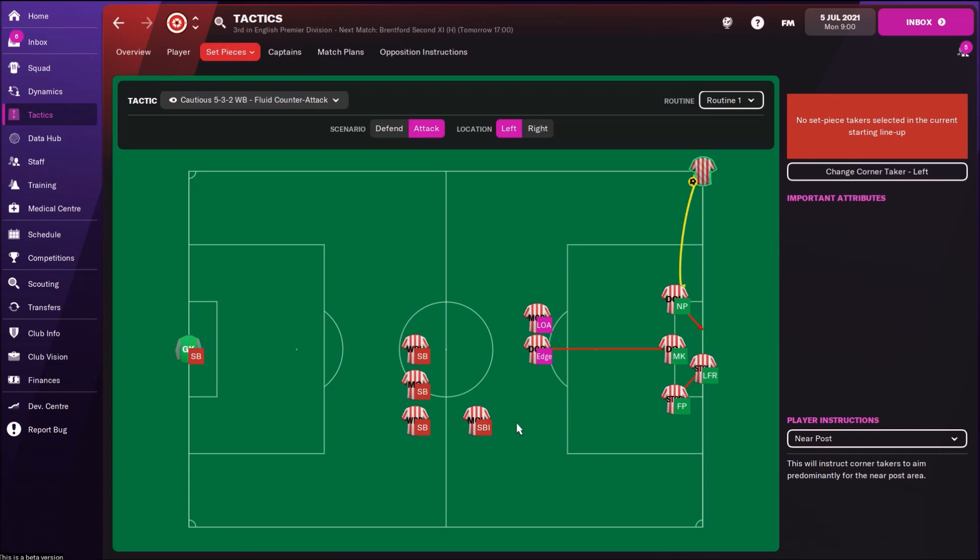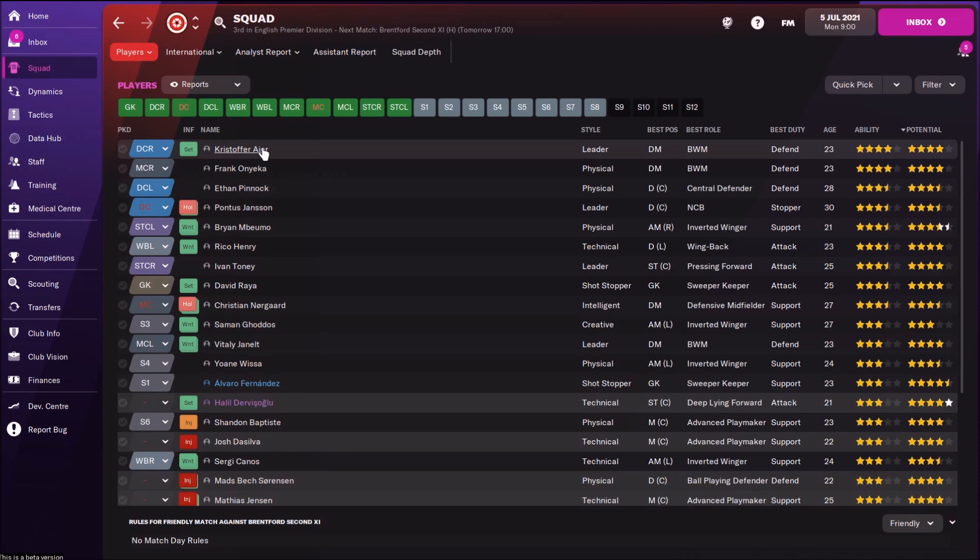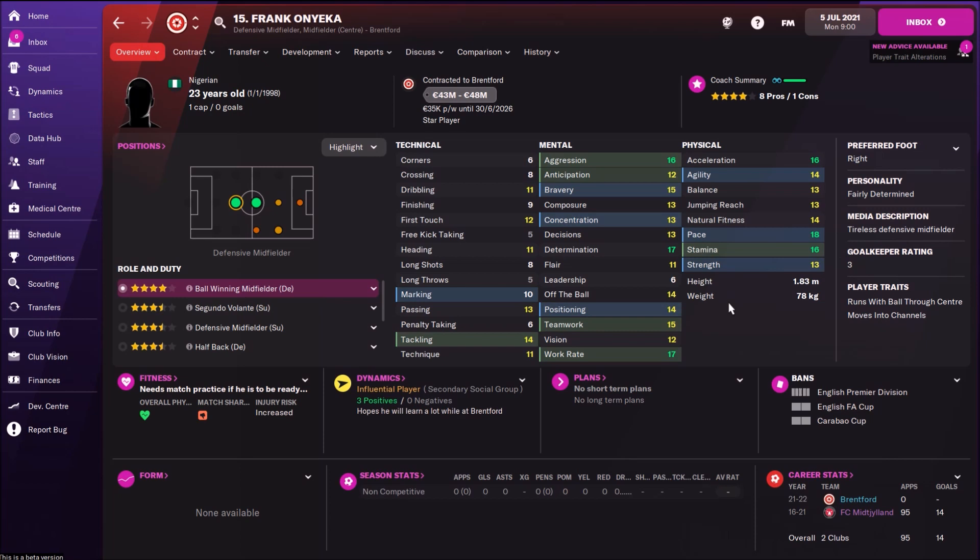Let's see all the players. We can see that the best player of Brentford right now is Christopher Ajer, this Norwegian central defender — a ball-playing defender, really classy player. Then we have this Nigerian player, Frank. Incredible speed, I really like this kind of player — stamina, so many great things, technical attributes. He is an adorable player.